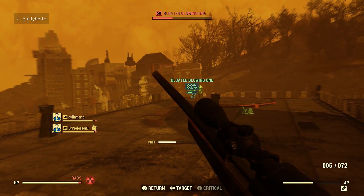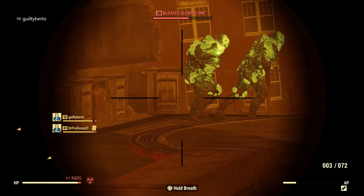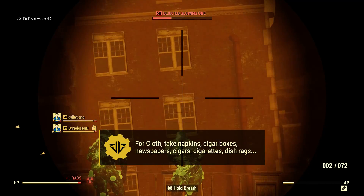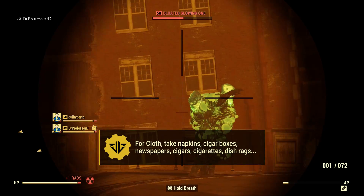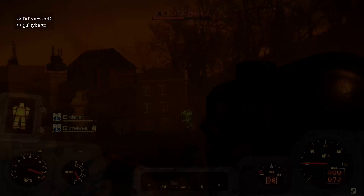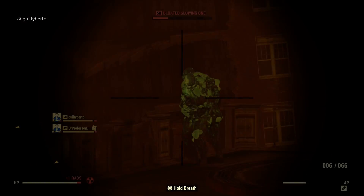Cloth is used for armor mods and camp objects. It's one of the most abundant components, so it's important to be selective or you'll have way too much way too fast. High-value cloth items are napkins of any kind, any cigar boxes, newspapers, cigars, cigarettes, dish rags, and folders. Do not pick up bags of chlorine, baseball bases, or American flags. Sorry, America.